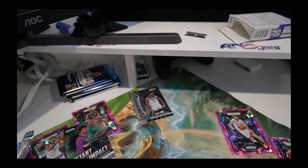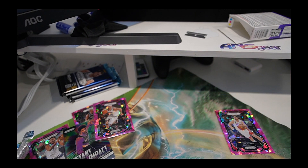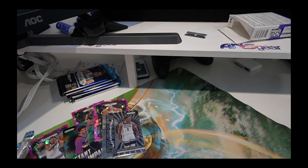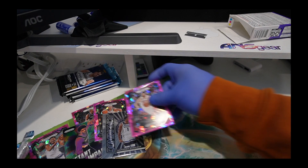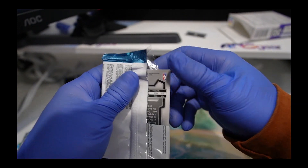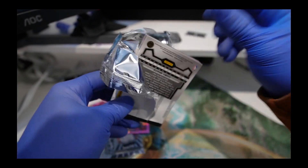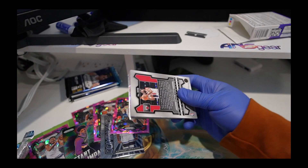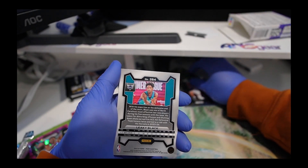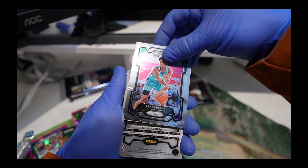Let's sleeve these bad boys up and get on to the next pack. Jason Williams. Anthony Edwards. And Joe Harris. I've never opened basketball packs, so for anyone in the comments, give me tips and pointers on a way to open them. Kobe White.